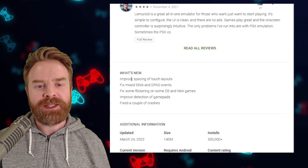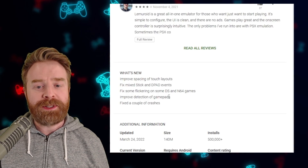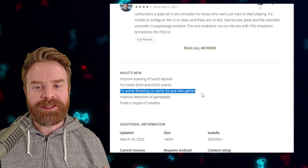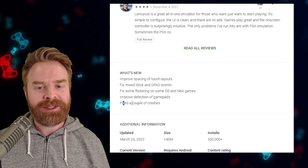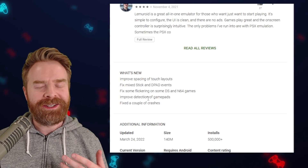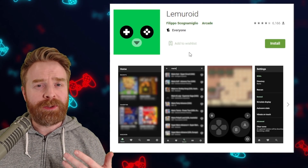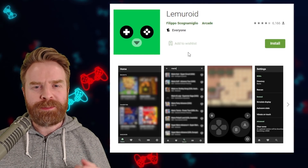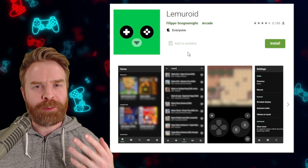They've improved spacing of touch layouts, fixed mix stick and d-pad events, fixed some flickering on some DS and N64 games, improved detection of gamepads, and fixed a couple of crashes. So if you are using Lemuroid, make sure it is up to date. A little while back, we thought this might be dying — it had been quite a bit of time since it was updated — but since then it's been updated quite frequently, and Lemuroid seems to be pretty darn healthy.